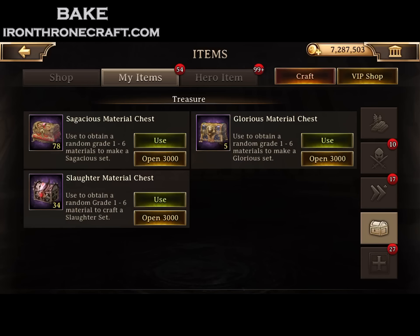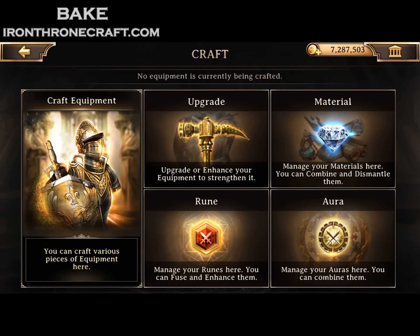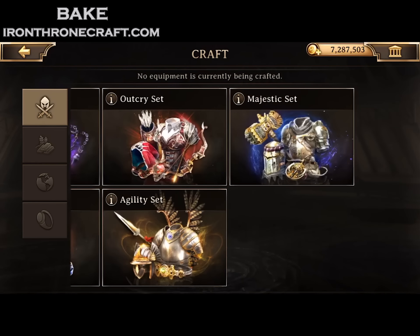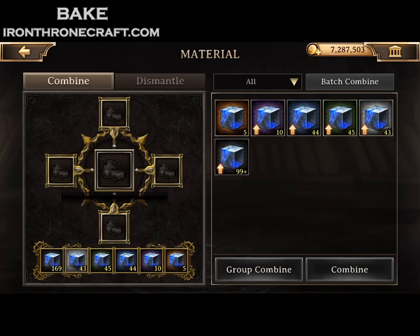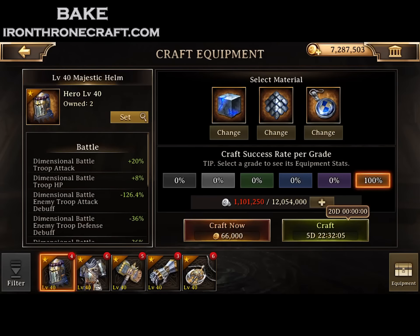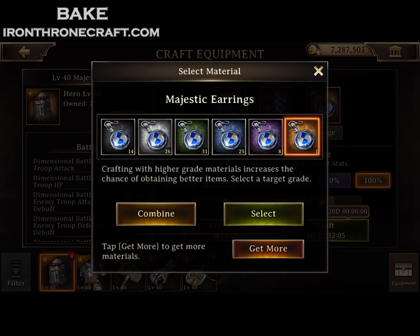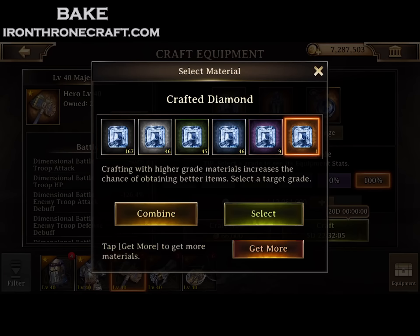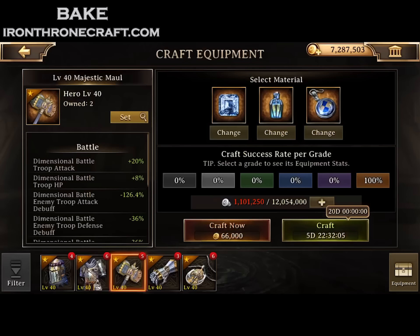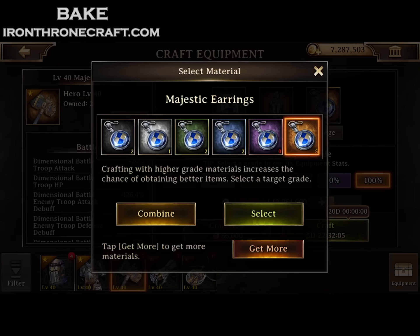I'm going to show you exactly how I craft these things in just a second. So keep in mind, that was $90 worth of majestic chests right there for all of those materials. Now I'm going to combine these up and just see how much I have of each one. So now I'm going to go up and I've got six yellow majestic earrings. Those are the ones that I was low on. So I couldn't craft any majestic going into this video, or I wouldn't craft any majestic at a bad percentage.